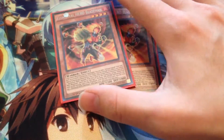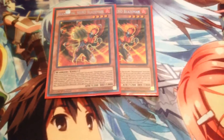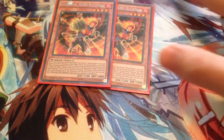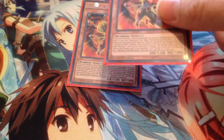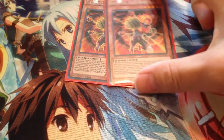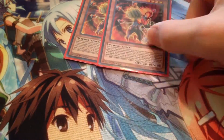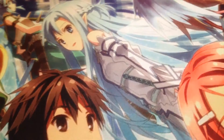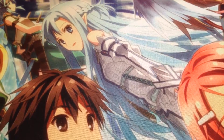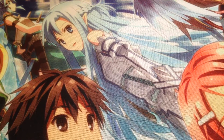Blaze Man is also kind of a functional Elemental Hero Prisma replacement because it can send a Hero monster to the graveyard to copy the stats and attributes. So if you don't open with Shadow Mist but you open with this and a Mass Change spell, you can send Shadow Mist, add off Shadow Mist's effect, then Mass Change and get a Dark Law. It's a really good combo-oriented card. I really like it at two — unless you're running a dedicated fusion build, you really only want to run Blaze Man at two.